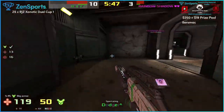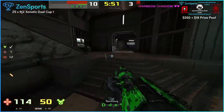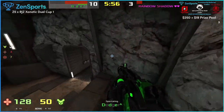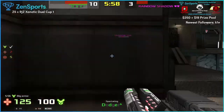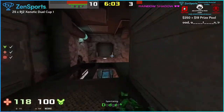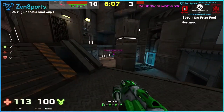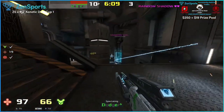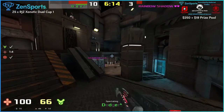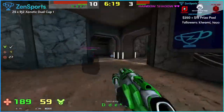I wonder if Rainbow may have gotten too aggressive there. Against a player like Dodger you may want to wait - that's the closest game Dodger's ever been in, he's the one who's going to be getting nervous. If you have any opportunity to get Dodger nervous, take it. Do you think there's anything he could have done better when he was four to three? The only thing really would have been what you saw Dodger do - just hold the high ground when he had the advantage.